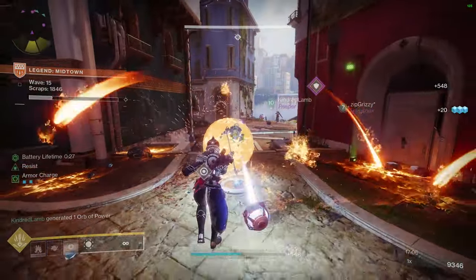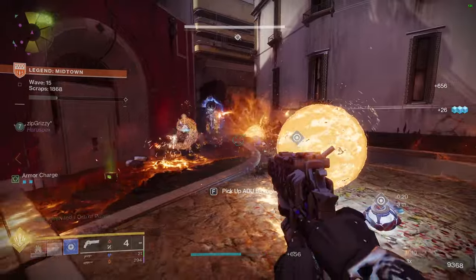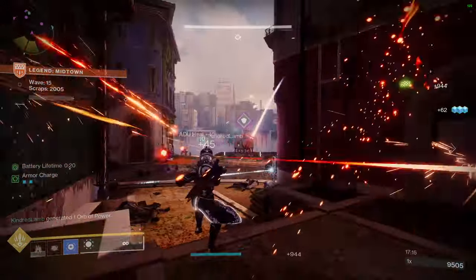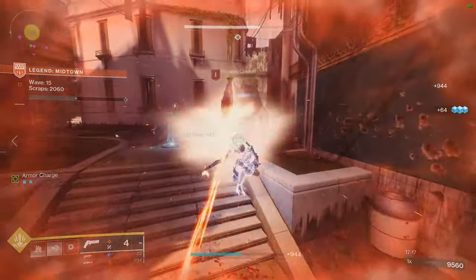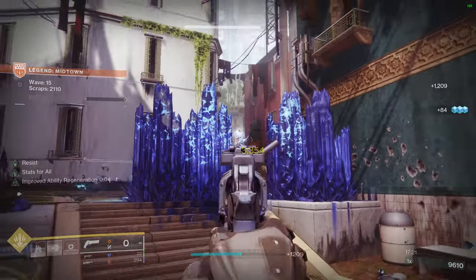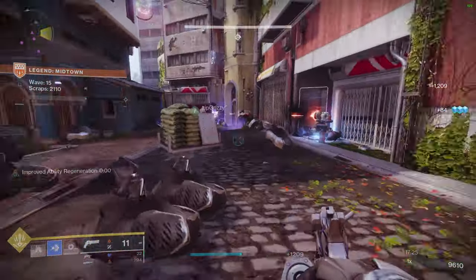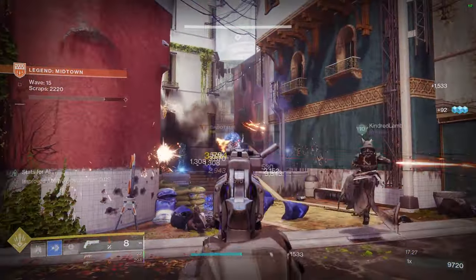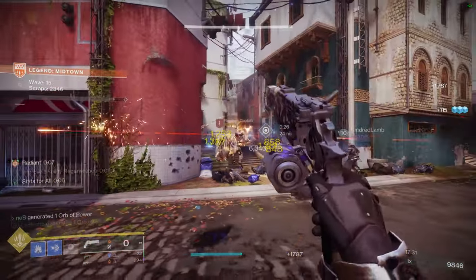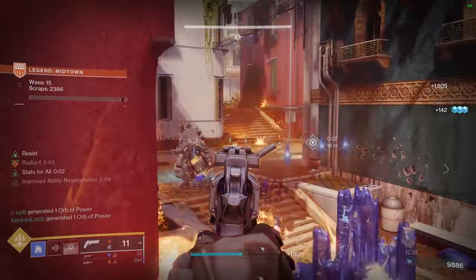This build probably isn't the best, but it is pretty fun. It's nice using both solar and stasis, and I like using it for Onslaught too. It's very good defensively since you're creating crystals everywhere — you can pretty much just use these crystals for cover all the time. Pop your super, make a bunch of crystals, and you have a ton of cover. Not to mention that you take reduced damage, so it should be pretty easy to survive with this build. That's pretty much it — pretty simple. Try this build, hopefully you have fun.